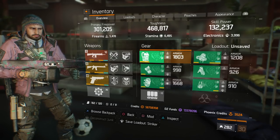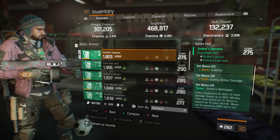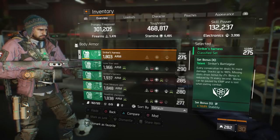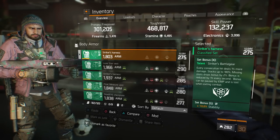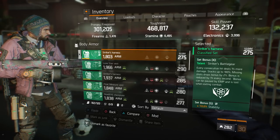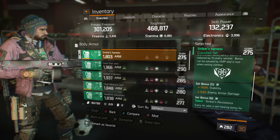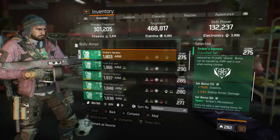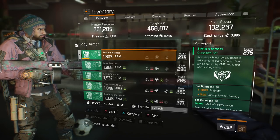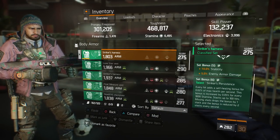Before we get into the gear, let's talk about what the 6-piece Striker does. Set bonus 2 gives you 20% stability. Set bonus 3 gives you 10% enemy armor damage. Set bonus 4 — every consecutive hit deals 1% more damage, stacking up to 100%. Missing shots drop the bonus by 2%, and the bonus is reduced by 1% every second. Set bonus 5 gives an additional 10% stability for a total of 30%, and an additional 5% enemy armor damage for a total of 15%, which is great for melting NPCs.